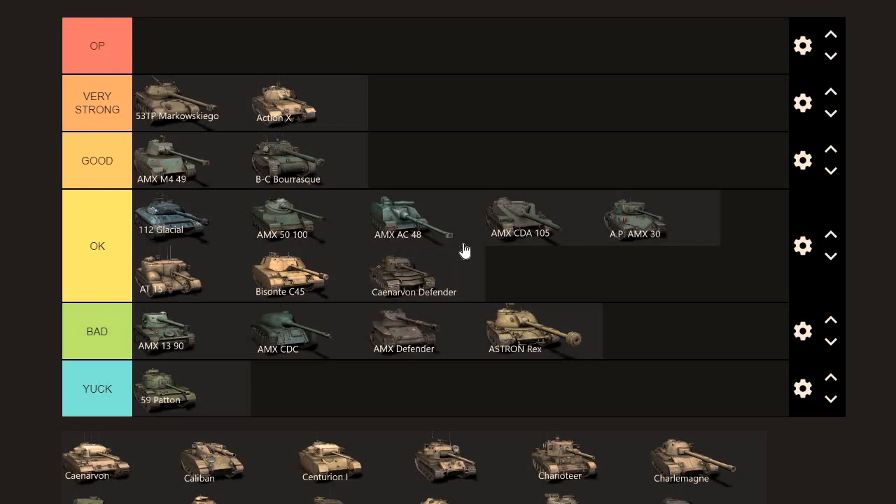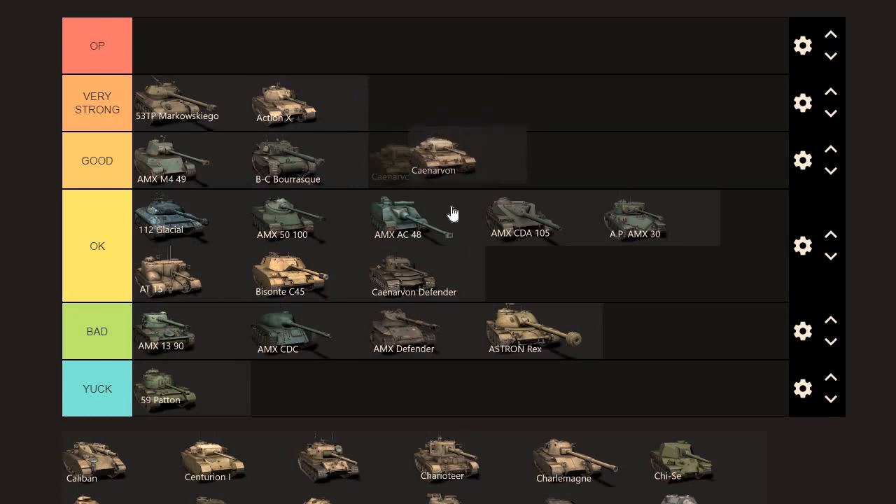Carnarvon Defender — again around 5k. It doesn't seem horrible but it's nothing to write home about. The Carnarvon — it's very similar to the Action X, but I don't see most players play it well, so unfortunately it goes into OK. It did receive a buff a while back, but average players can't really take advantage of it. For good players it would be very strong — a solid tank to add to your garage, but maybe not one of the first you want to pick up if you're new to the game.